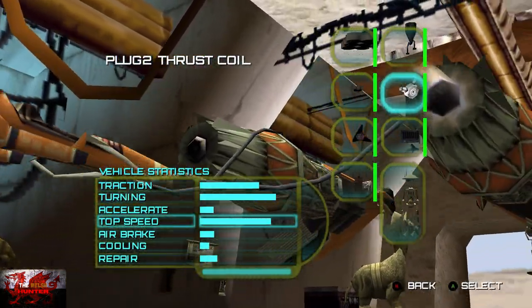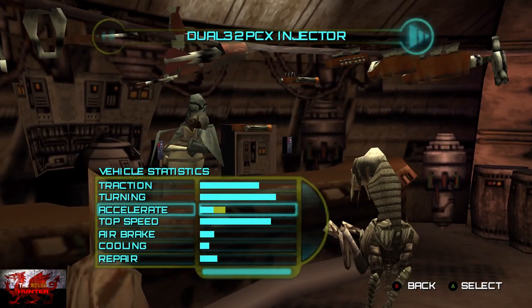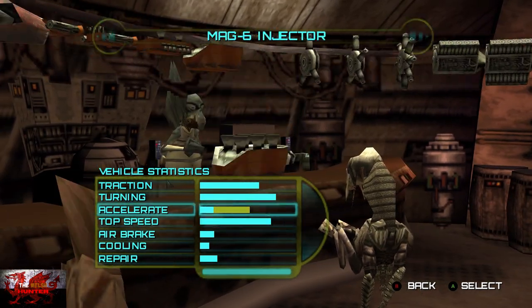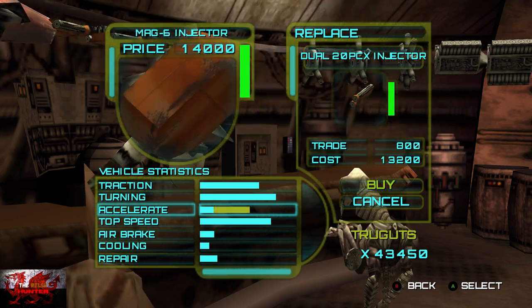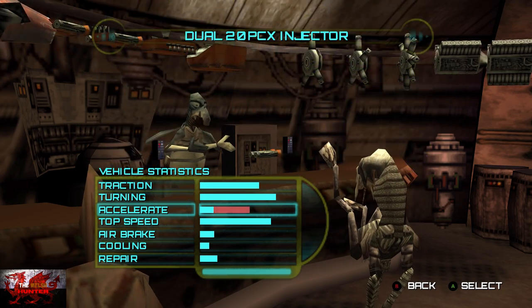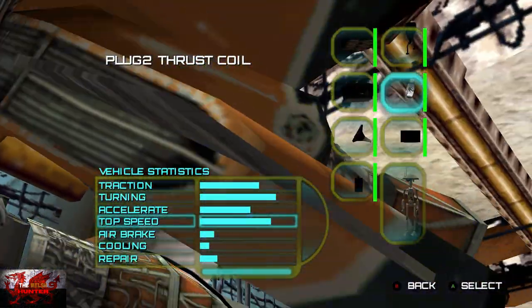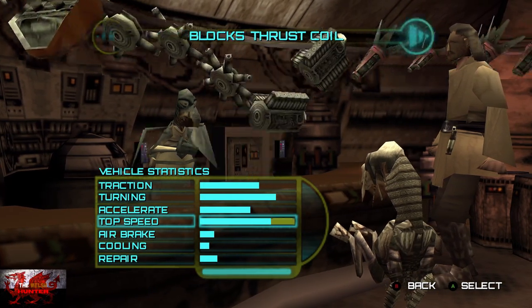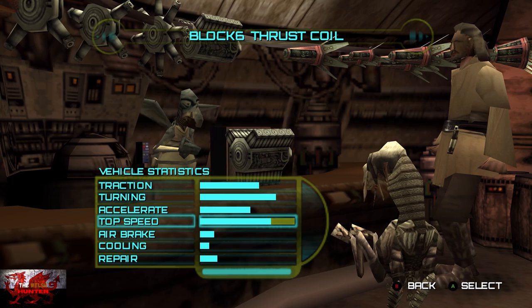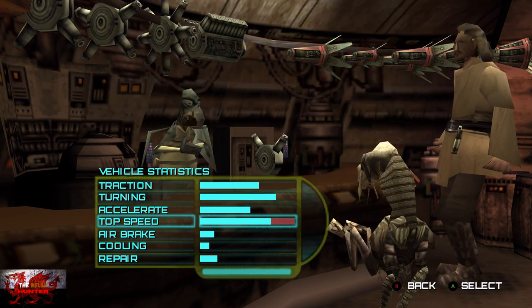For the Turning upgrade, you need to buy the Control Stabilizer. Press A twice to buy it, then B to back out. Then go right on the left stick to Accelerate — we need to buy the MAG 6 Injector. Make sure it is the MAG 6 Injector. Then back out to Top Speed — we need to buy the Block 6 Thrust Coil, which makes your speed pretty top to be honest. You can't beat a bit of top speed.